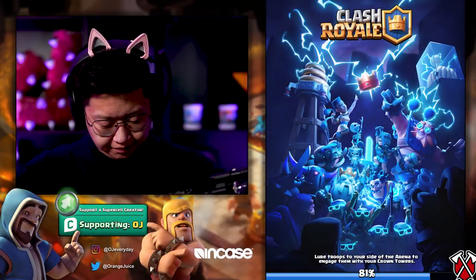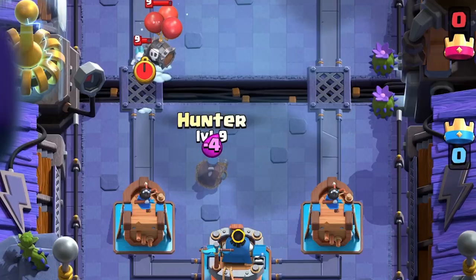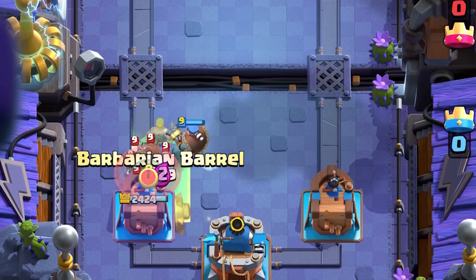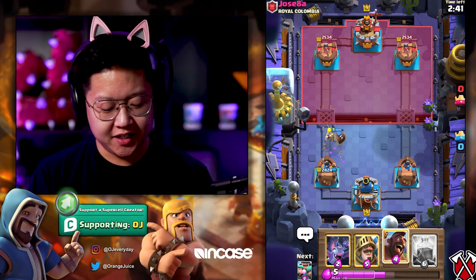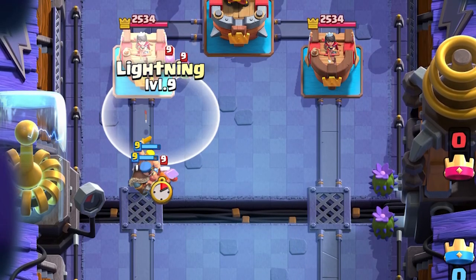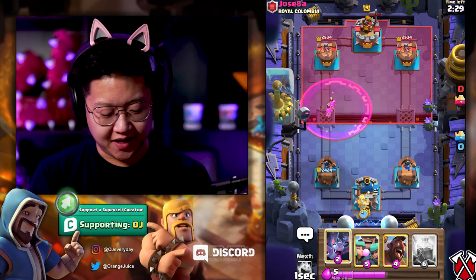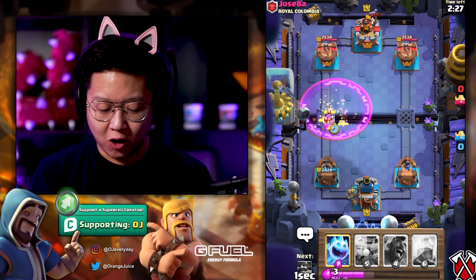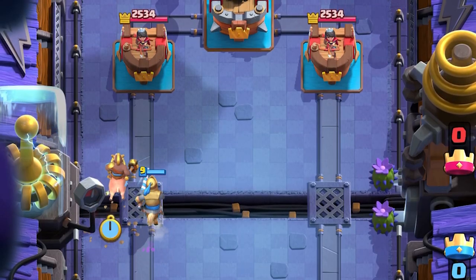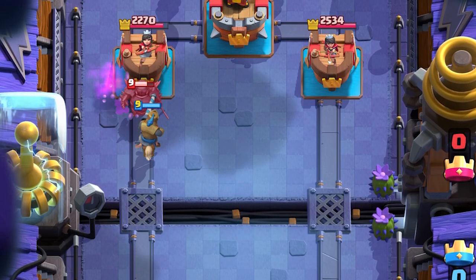We're 7-0 for the grand finale. I got the Hunter — it's going to take out the barrel. Barrel is going to tank for the Hunter. Look at my perfect placement. I really want to lightning that so bad. I'll just do a Prince in the back instead, and those archers are raged — that just wrecked my Bats. But I've got a charging Prince. Hog Rider gets one hit.